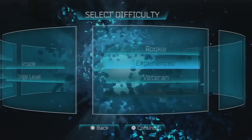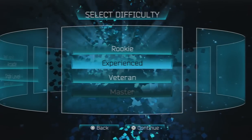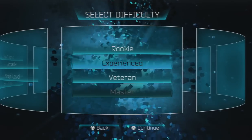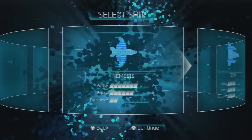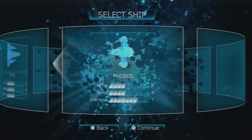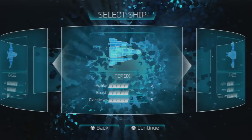We're going to go offline with the arcade mode. I've been playing this game a little bit, and I'm going to show you not necessarily how to play it well, just how to play it. So let's go with Experience difficulty. We've got three ships to choose from: Nemesis, Ferox, and Phobos. The most balanced of the three is the Ferox, and that's what I'm going to go with.